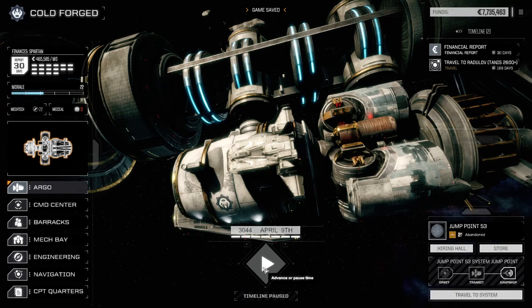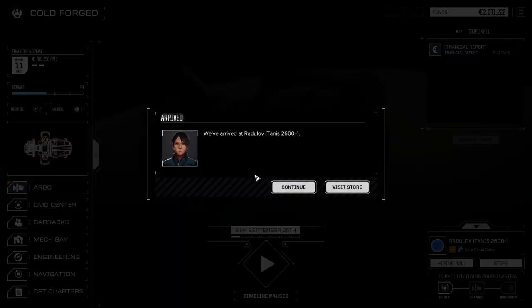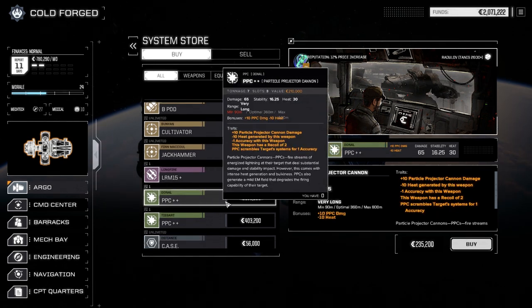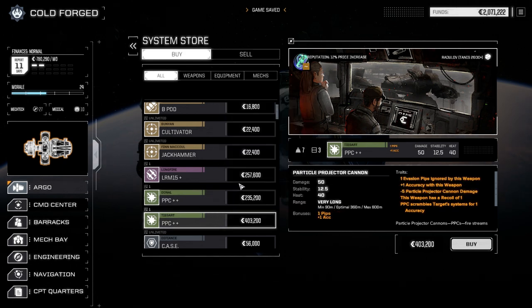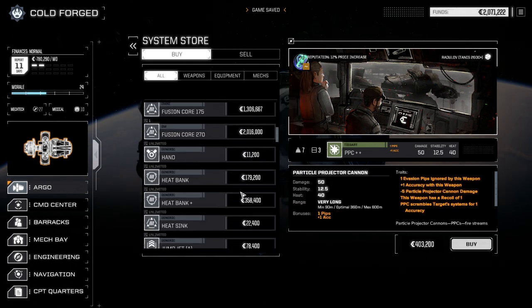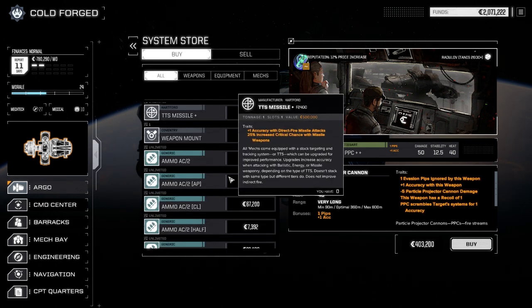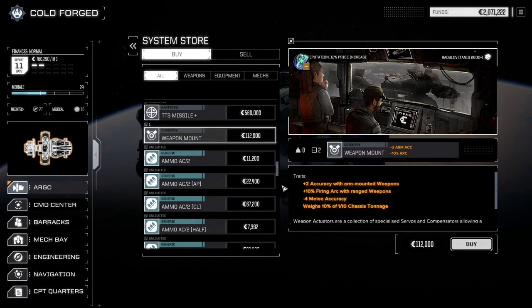Welcome to Tannis! We've made our jumps and we've got a couple million C-bills left. Let's have a look at the store and see if there's anything interesting. We might find some stuff here — there's a nice backup PPC, but we'll hold off since we don't need it right away. Nothing really else interesting down here.